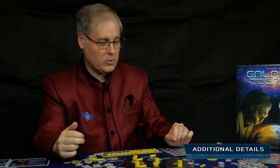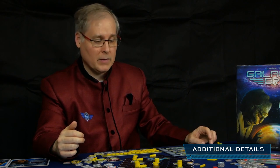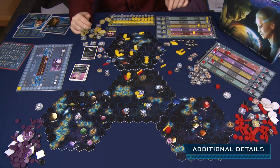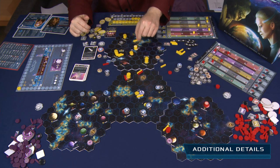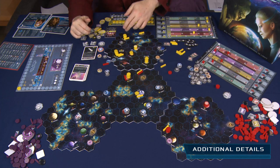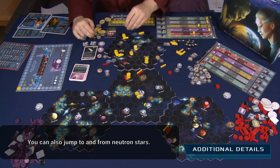Higher propulsion levels give special movement effects. Stargate movement at level one lets you jump between your own stars that each have three or more population, as if those stars were adjacent. At stargate level two, you can also jump to any star on the board except those of players you're at war with — including neutral stars or stars of players you're at peace with.